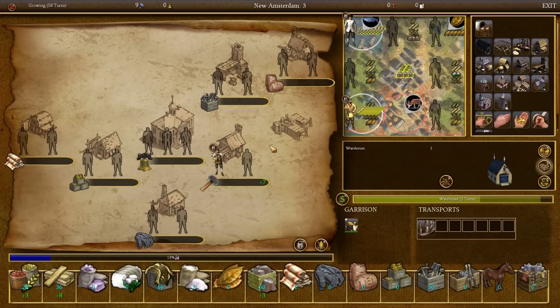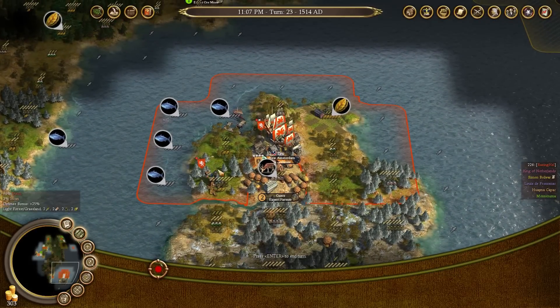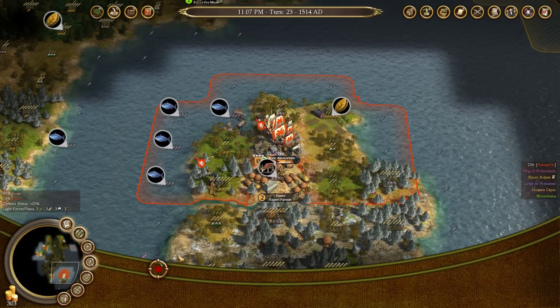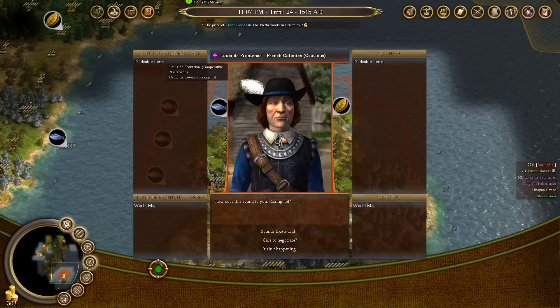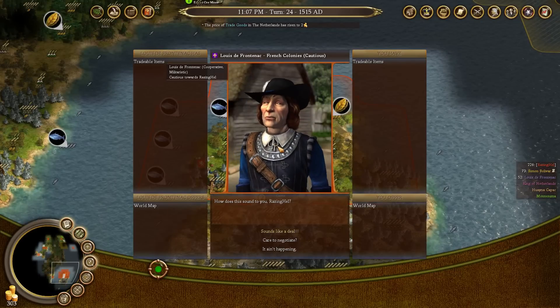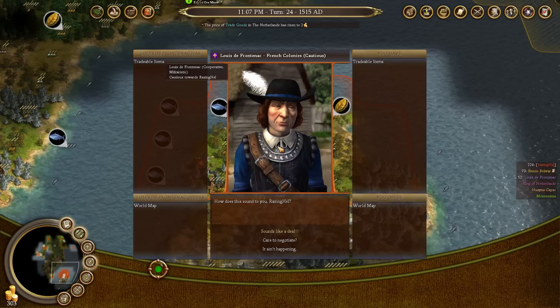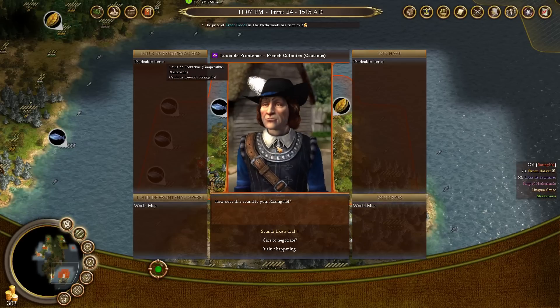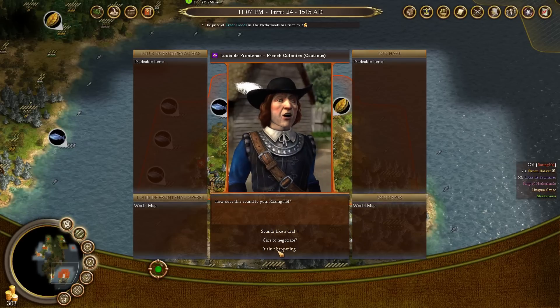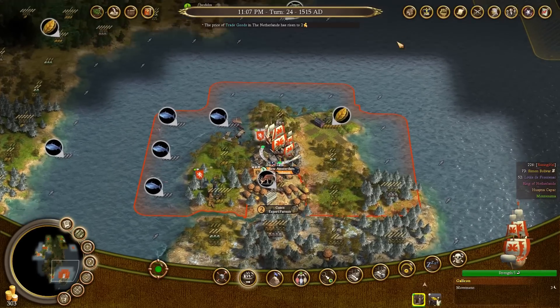Now I have the galleon in my first city of New Amsterdam, and the treasure unit can simply be dragged right into it from that menu, or you can load it from any other tile if the galleon is adjacent to that tile. Another European player is asking to trade maps. I generally don't trade maps because you're missing out on exploration points — when you could explore it yourself and get those points. So I generally decline that.